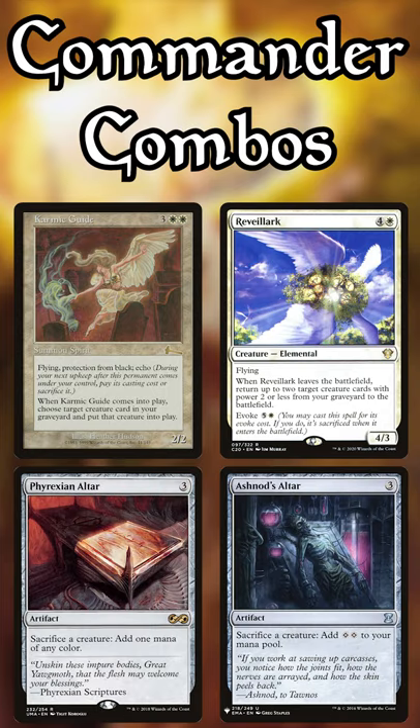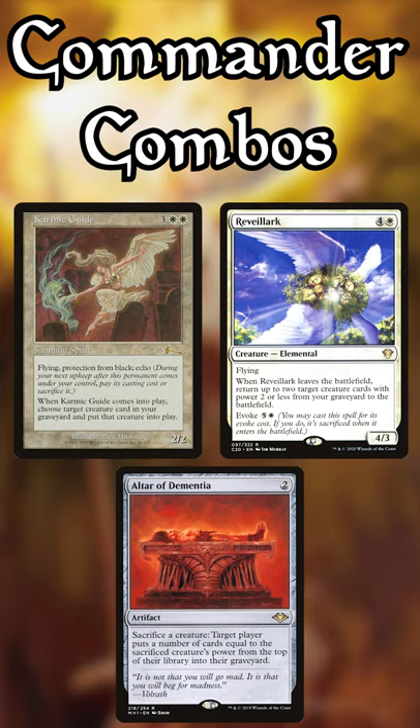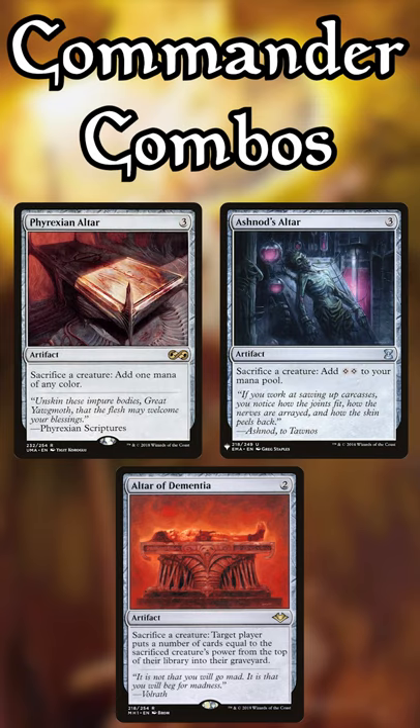If your sac outlet is Phyrexian Altar or Ashnod's Altar, you'll also get infinite mana by looping Karmic Guide and Reveillark. With Altar of Dementia, you don't even need a third payoff creature, and the fact that these three sac outlets are colorless means you can keep the entire combo contained to mono-white if you want to.